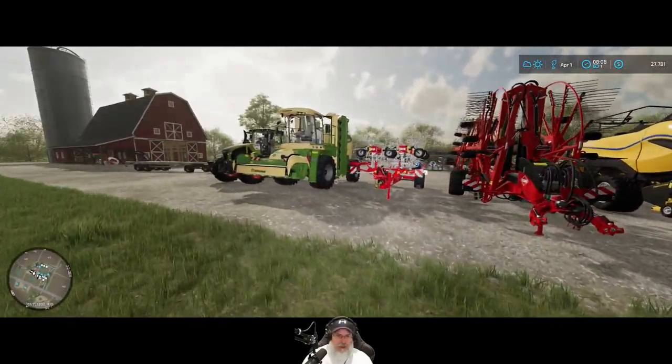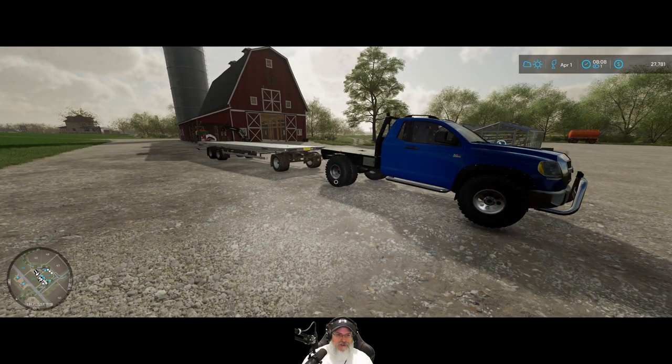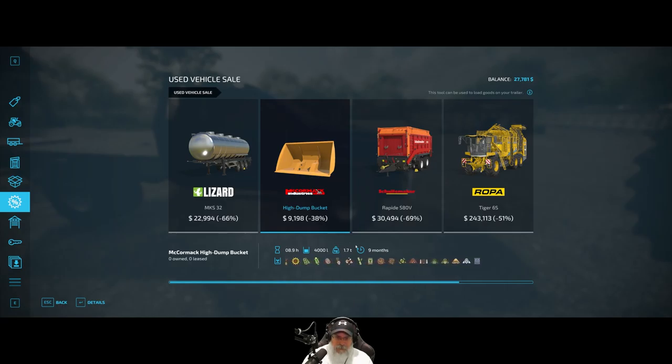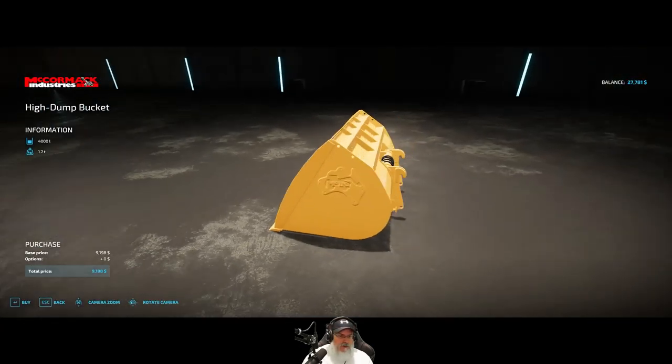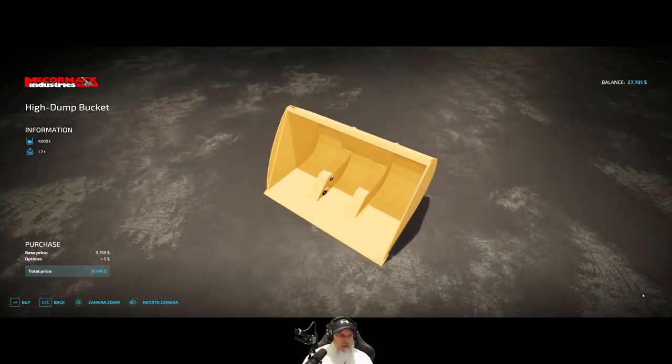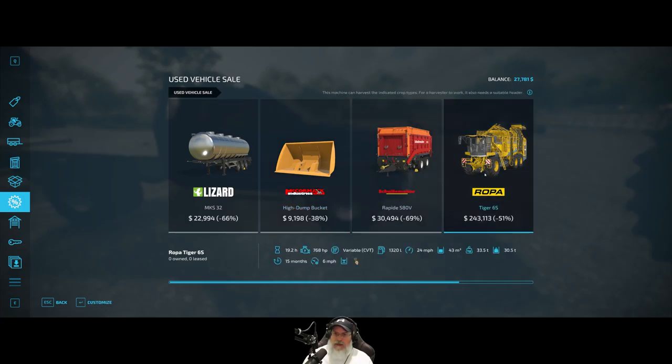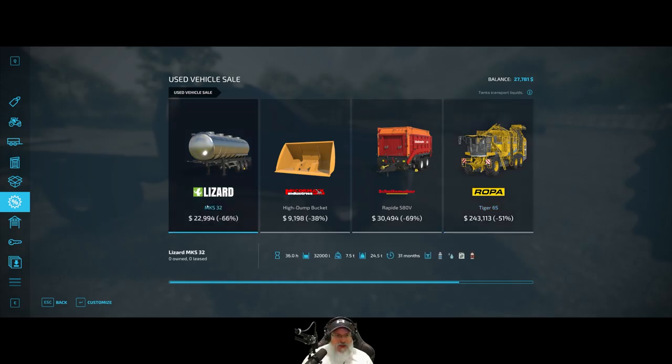We've got a nice large tractor and our favorite hay machine in the whole world - the Krone. Let's check the sales. There's a high dump bucket - I'm wondering if it's for front loaders, telehandlers, or skid steers. It's got 4,000 liters though, which isn't bad. There's a forage wagon and a sugar beet harvester - that's the machine we used before. $243,000 at 51% off - this thing is almost half a million dollars brand new. No, that's not happening.